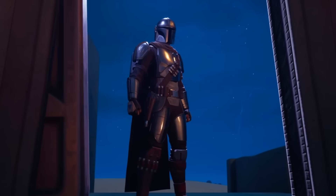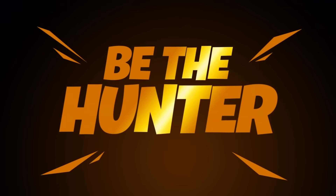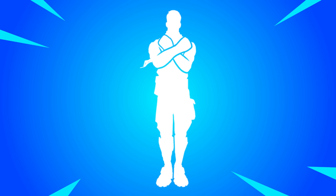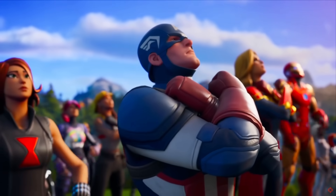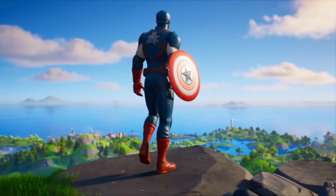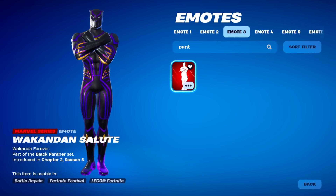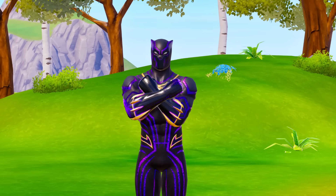You might be able to get the Mandalorian glider in the future — the Beska umbrella — because this was from Mando's LTM game mode, which technically might come back. But the umbrella is pretty rare, so you might want to check if you have it. You might also want to check if you have the Wakandan Salute emote, which also released in Chapter 2 Season 5 as part of the Black Panther set. The emote was from challenges and it's never returned since — you had to play 10 matches, outlast 500 opponents, and play 5 duos or squad matches. It's a very good emote to have in the locker.